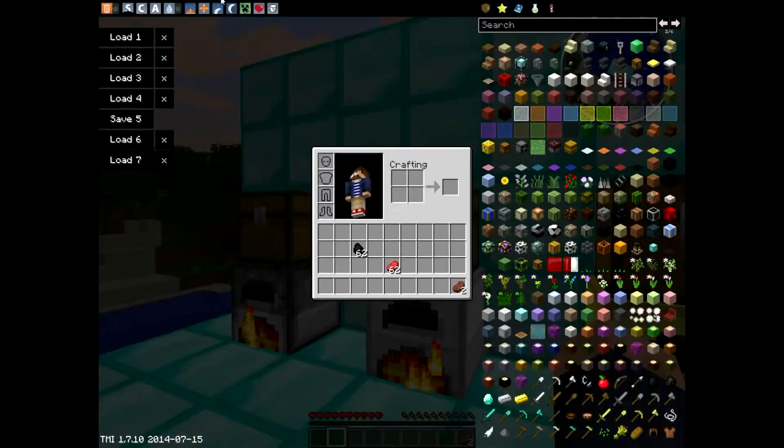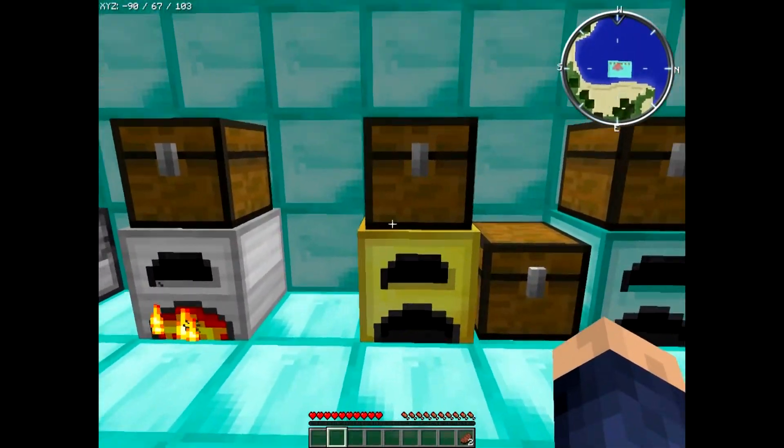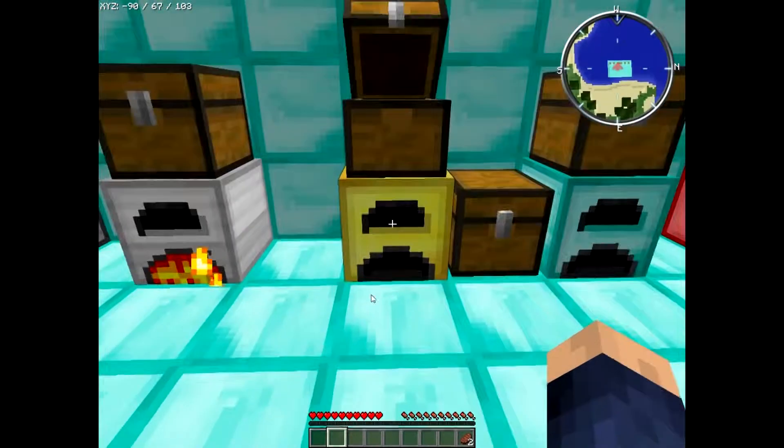If you want to turn this into a gold furnace, which is even faster, you just surround the iron furnace with golden ingots and that gets you the golden furnace. This goes a ton faster than both — you can actually watch it this time instead of going off and doing your own thing.